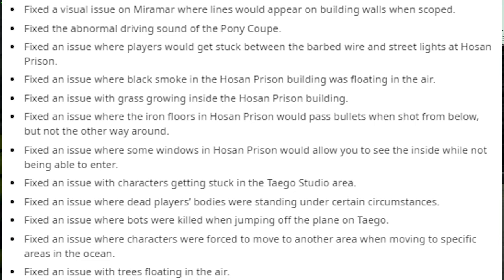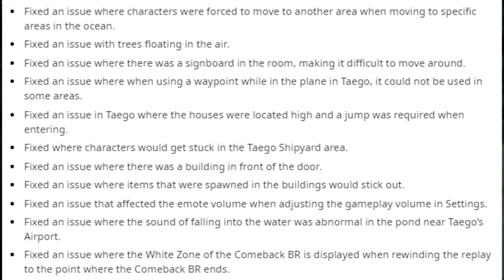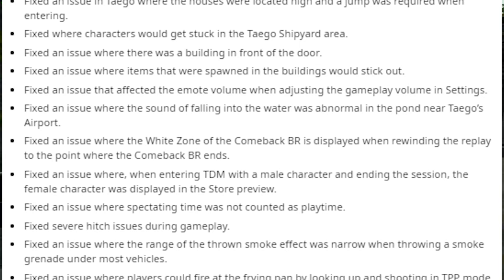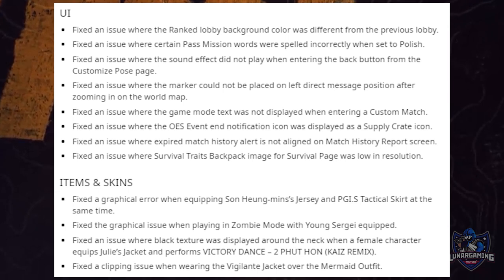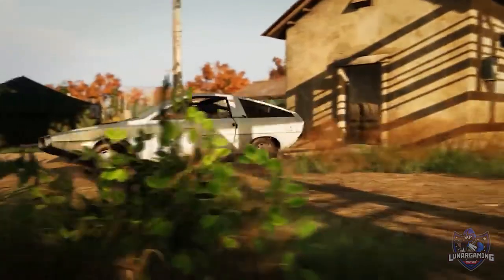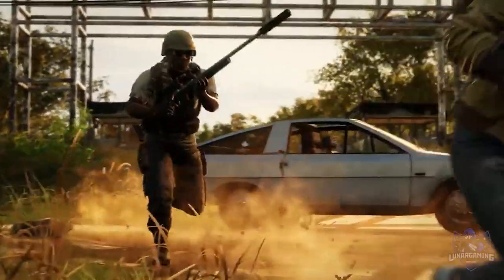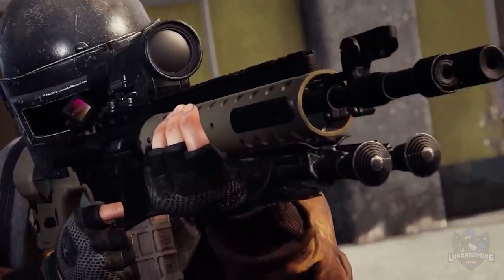Performance improvements have been made to the backend pre-pass system logic to slightly improve performance. There are also bug fixes on screen if you want to pause and read through them. That's a full list of all the changes in today's PUBG console update patch notes — let me know what you think in the comments. If you want to see more straight-to-the-point update videos for PUBG and other shooter games, subscribe and help grow the community. Thanks for watching and I'll see you next time.